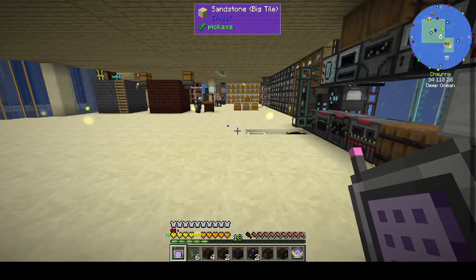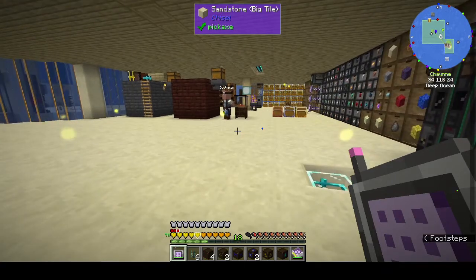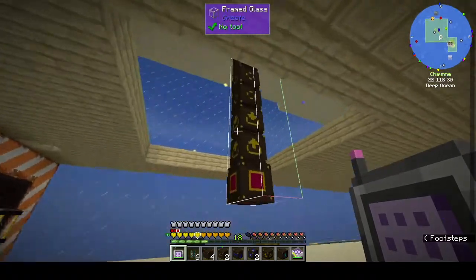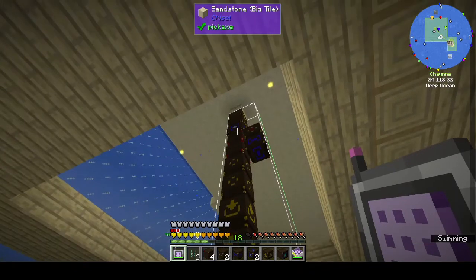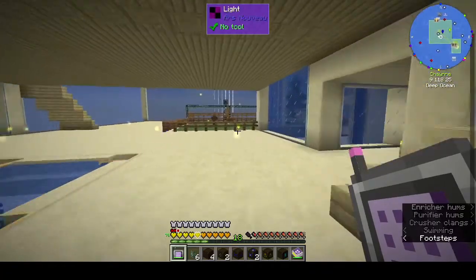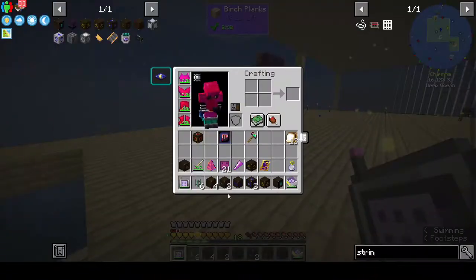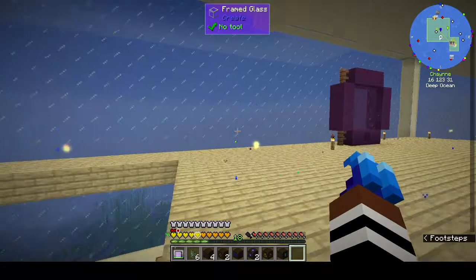Hi, this is Shane and welcome back to episode 34 of Rustic Waters 2. In yesterday's episode we got all the ingredients for the Woot farm. I've put the factory controller on top and I've also made the square — it will fit in the highest tier here.